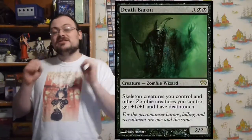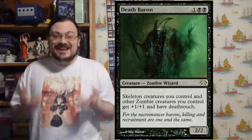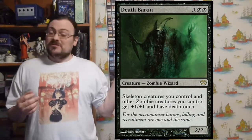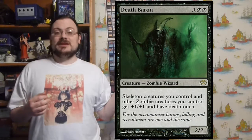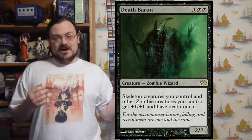Death Baron — Skeletons and other Zombies you control get plus one/plus one and deathtouch. It's great in a zombie deck since it is a zombie, but it's also good if you want to make a skeleton deck. Skeletons — which oftentimes have regeneration — now also have deathtouch. Very mean.